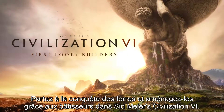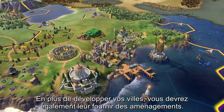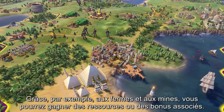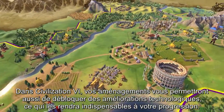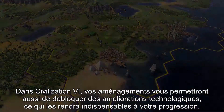Claim your land and make it better with builders in Sid Meier's Civilization VI. Outside of developing cities, you'll want to build improvements — things like farms and mines that give you bonuses towards different resources. Improving tiles has always been an important part of Civilization. In Civilization VI, building improvements may also unlock tech boosts, making them valuable for progress.